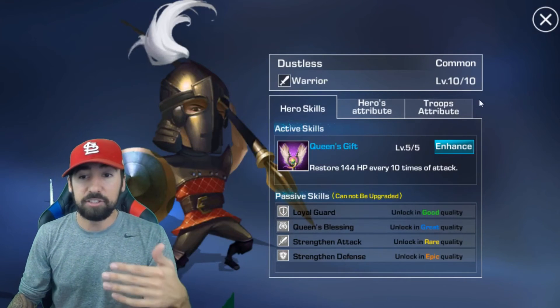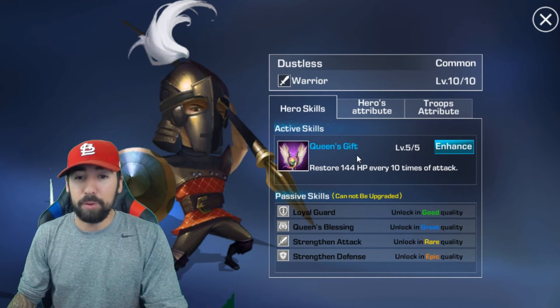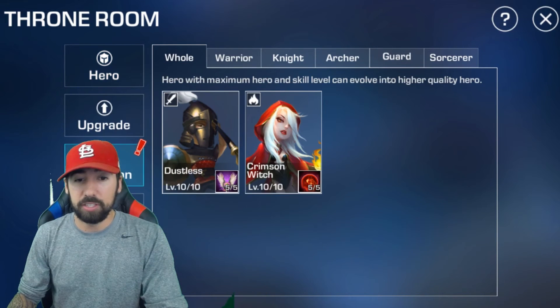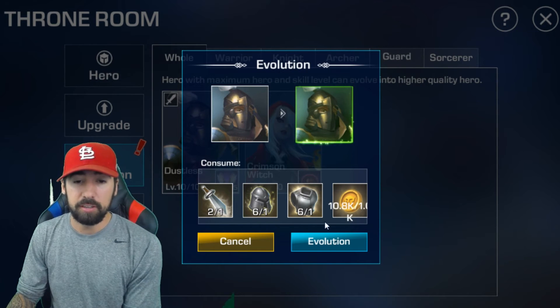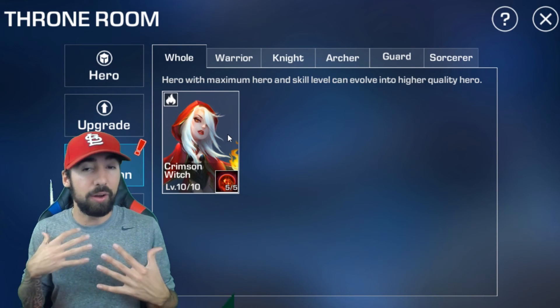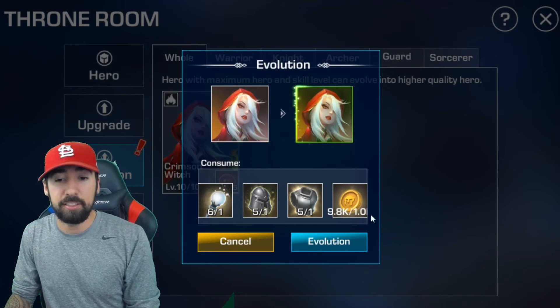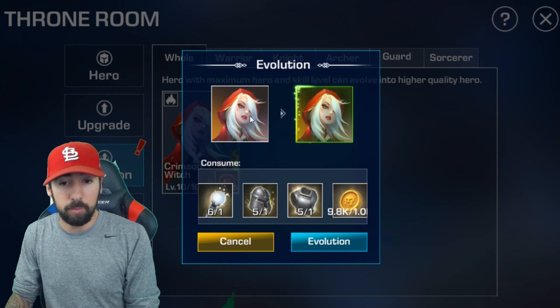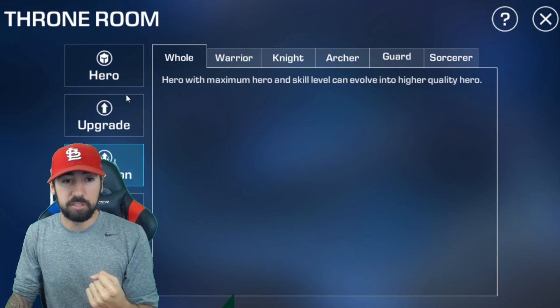Now we can evolve him to the next hero. We can evolve him because we maxed his XP — 10 of 10 — and maxed his skill — 5 of 5. Go back to evolution, you see Dustless at 10 of 10 and 5 of 5. Here's what it costs: you need certain equipment. Evolution — yes — and he'll be upgraded into a good hero; his HP, attack, all that goes up. Same with Crimson Witch: it costs 1k gold with a certain honor armor to upgrade her to good. Evolved to good — let's go!